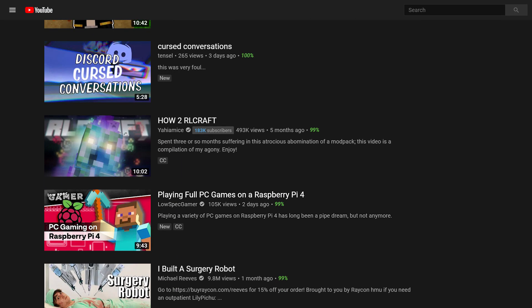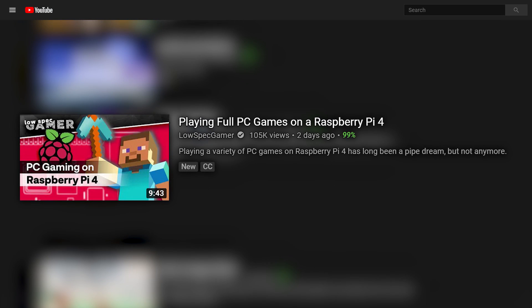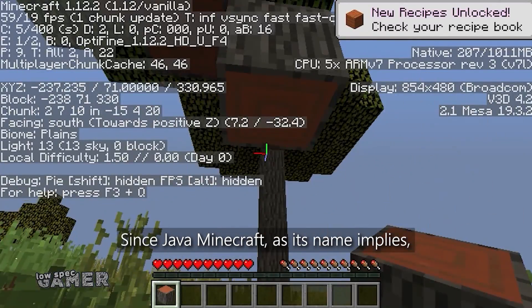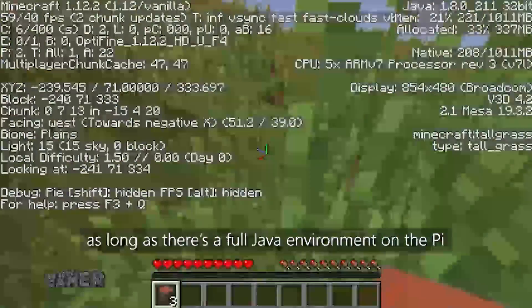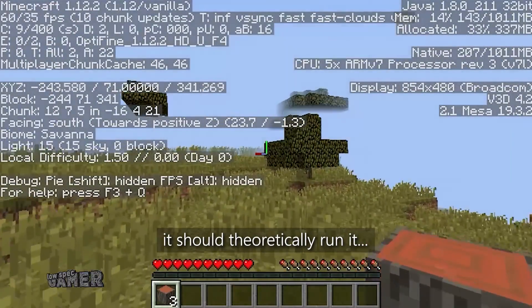A few days ago, I was browsing YouTube when I saw a video by LowSpecGamer on playing PC games using a Raspberry Pi. Among a few other titles, one of the games featured was Minecraft. Since Java Minecraft, as its name implies, it's a program running on Java — as long as there's a full Java environment on the Pi, it should theoretically run it.